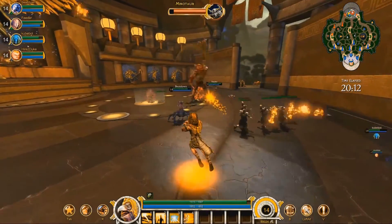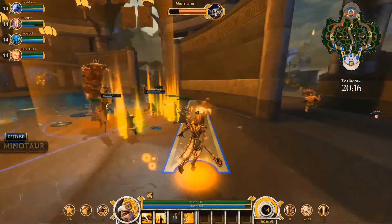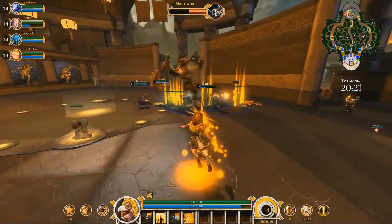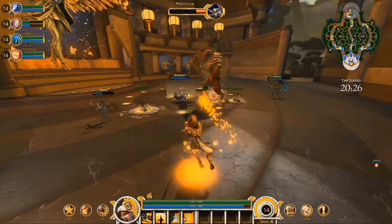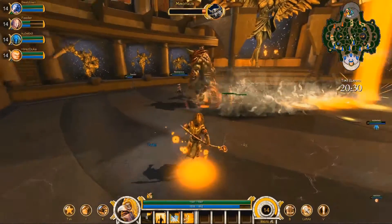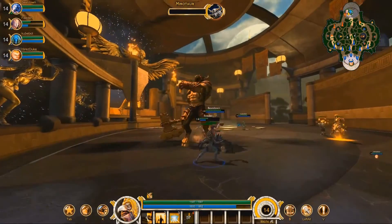Now inside the enemy temple, you'll face the ultimate goal: the enemy's Minotaur. The Minotaur battle is like a final boss fight — he's strong and he's mobile. Also, the Minotaur gains a buff for each defense still standing. So if you assault the Minotaur with enemy towers and phoenixes still up, he will be substantially stronger. But with team coordination, you can take him down.